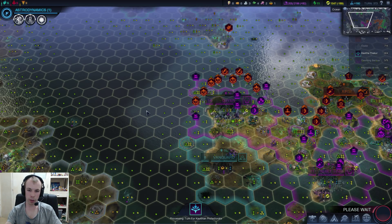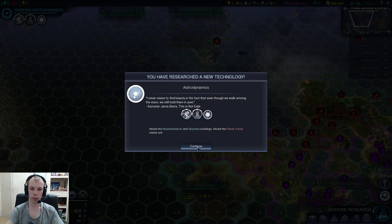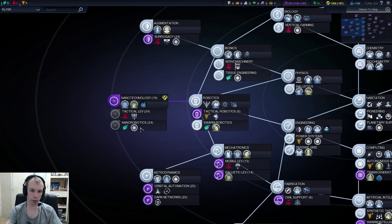Basically what I'm going to try and do is take out the city — get one of my units to take the city, and then that will be very useful for us. Alright, before we do the military stuff, let's see what we've got here.